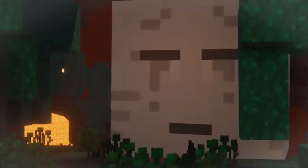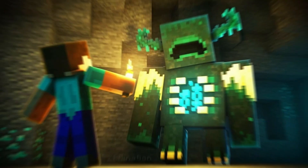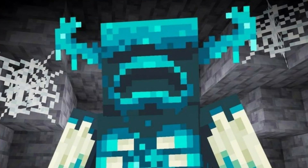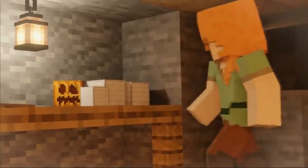The Warden is an upcoming hostile mob in the 1.17 Caves and Cliffs update. The Warden will be the first blind mob to be added to Minecraft. Instead of following the player normally, it uses skulk-like sensors on its head to detect vibrations. A good defense to avoid fighting the Warden is to sneak or throw projectiles such as snowballs or arrows to distract it, as shown during the Minecraft Live 2020 event.